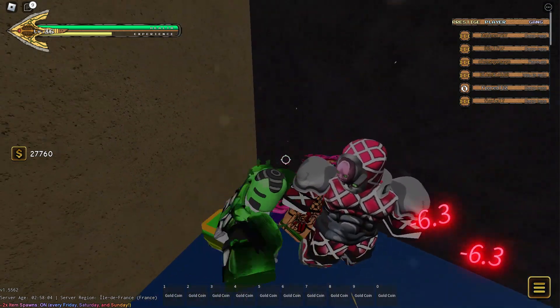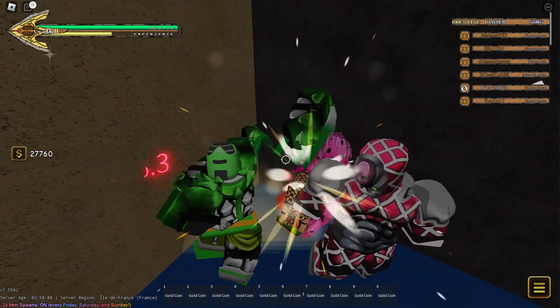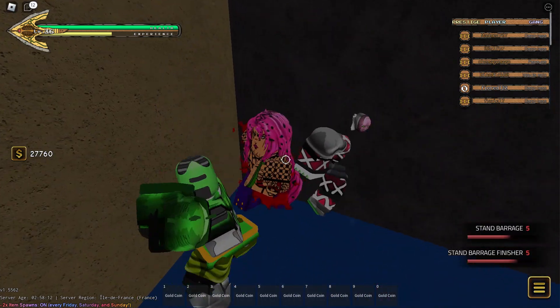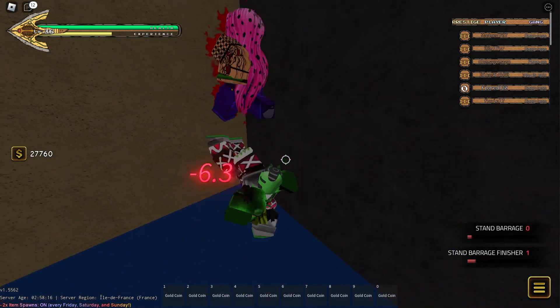Basically, just M1 him. You can use your R move and E move to basically kill him. Don't use any other attacks, because it might despawn him and you might have to do this again. I mean, you could, but I don't recommend it — just use these.